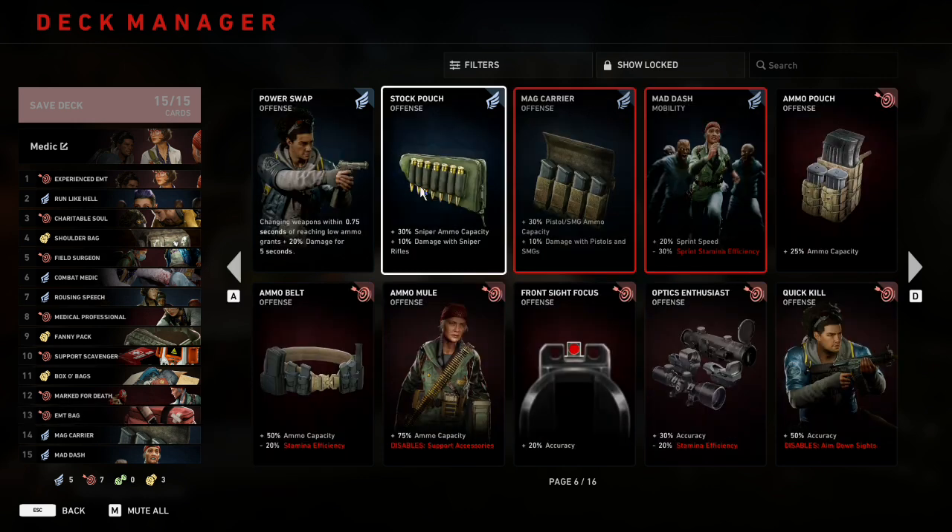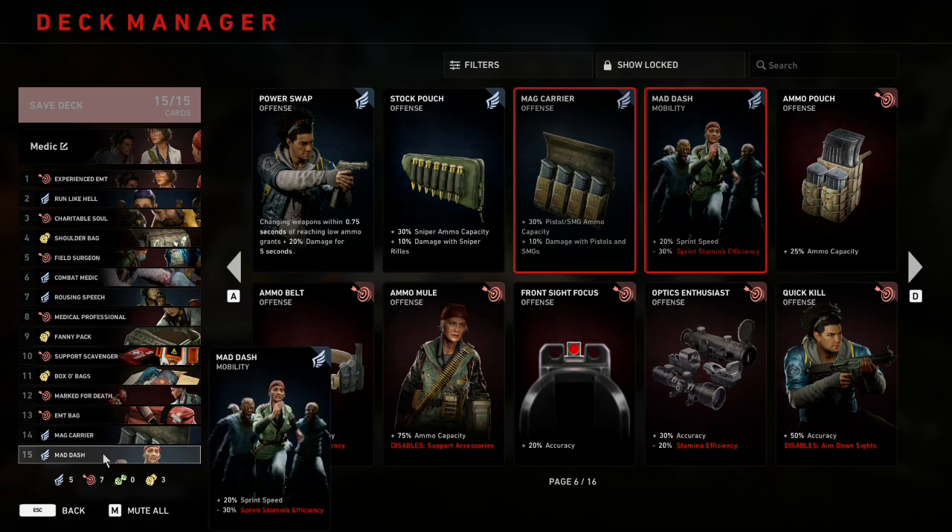At number fourteen we have Mag Carrier, which depending on how you play Doc could be swapped for Stock Pouch, the sniper version. There are two ways to play Doc weapon-wise: a speedy SMG build or a speedy sniper build where you only use the sniper to pop special infected after pinging them for 40% increased damage. The sniper version can more reliably kill special infected, while the SMG version keeps Doc on common patrol, keeping commons off teammates while they handle the special infected.